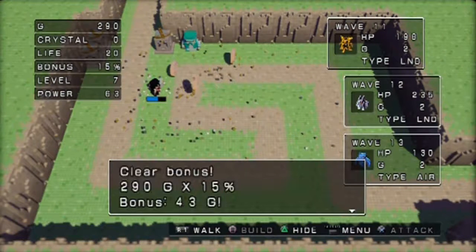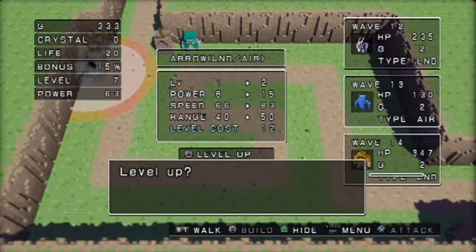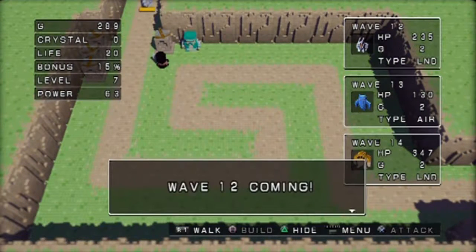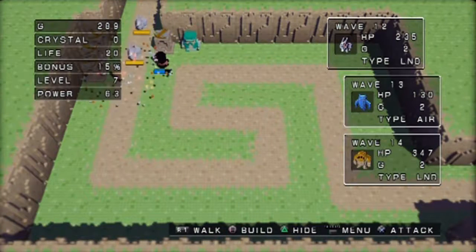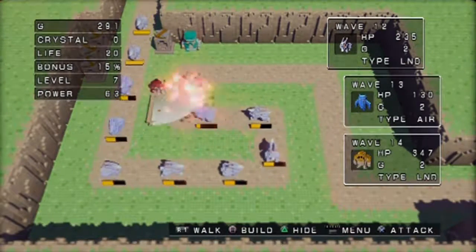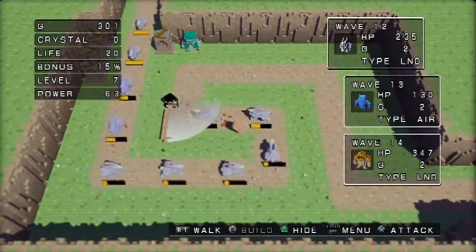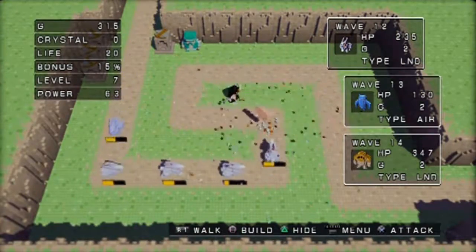Wave eleven is done. We're gonna drop another level three arrow tower at this point. So you should have four level three towers now. Assist with your sword as needed - they're starting to get a little higher up and a little faster now. I need to reach level eight, but again I have to step in.